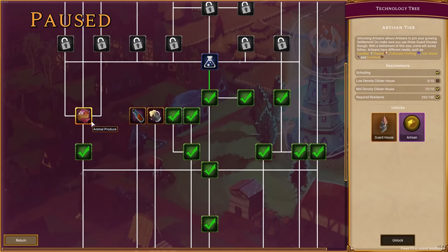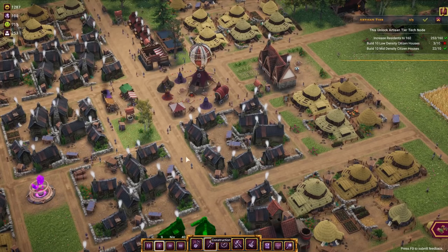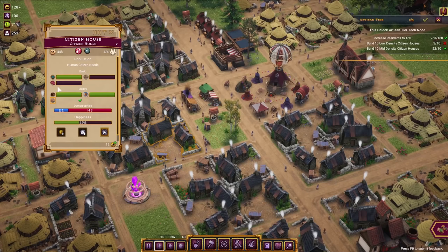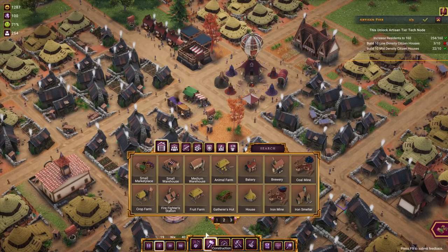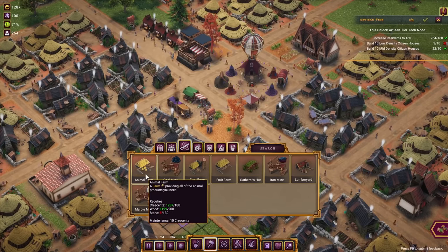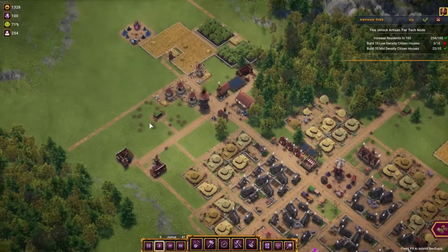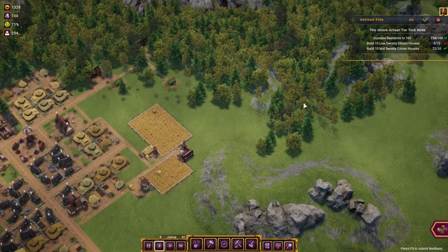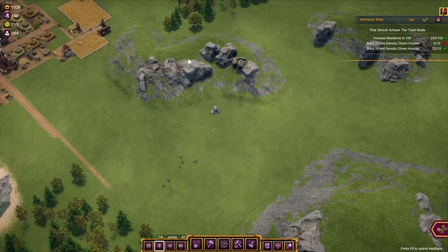We might want to set focus on that — there's no other tech at the moment so that's fine. Before I can upgrade citizens to artisans we also need beef and basic clothing. Basic clothing requires wool — there's the animal farm that provides wool for clothing. I'm thinking about placing the animal farm in this area or even over here.